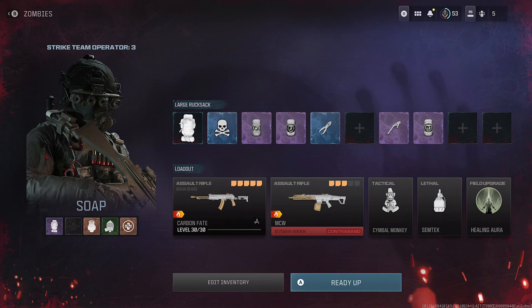Here's a quick look at my loadout. I've got the SVA as my main and the MCW as a backup. I have the 60 round clip in both of those. We're going to pack a punch each of these — double pack a punch the SVA and a single pack a punch on the MCW. When you pack a punch each weapon with the 60 round magazine it goes to 120 rounds. Great thing to have.